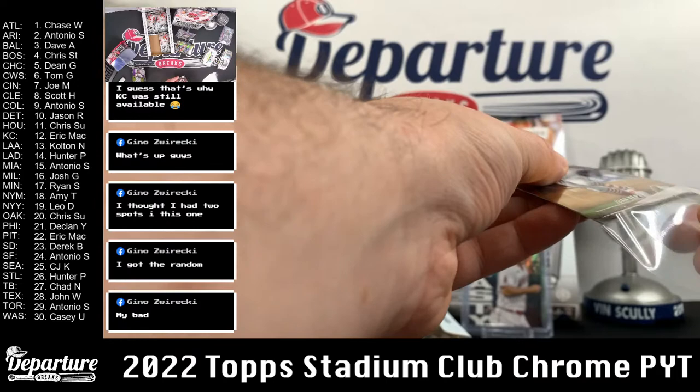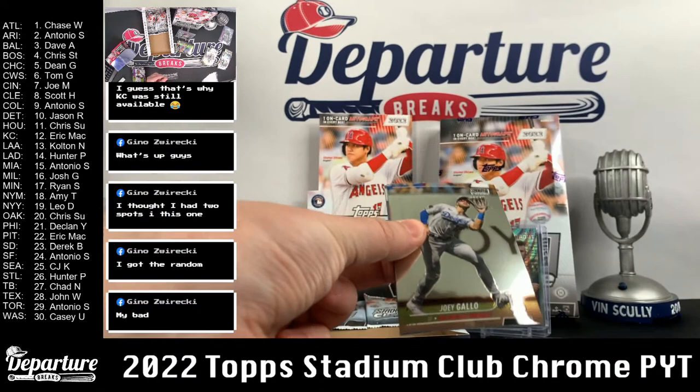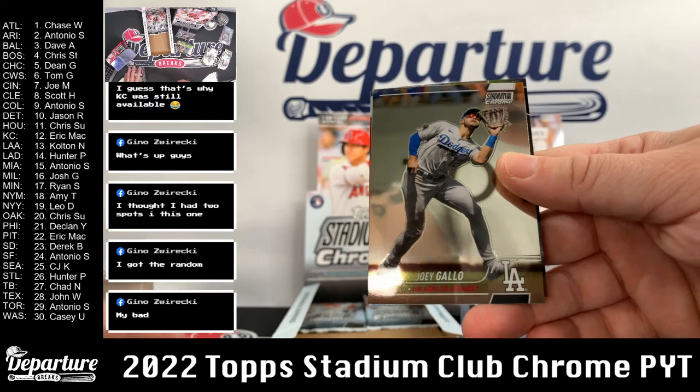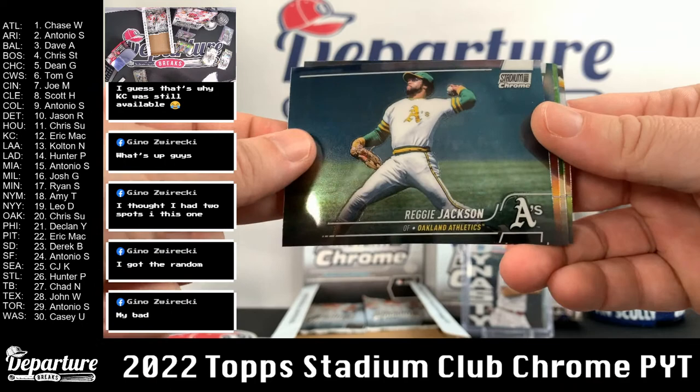Tomorrow, guys — I've got Pokemon set up for 4:30 with Cade. That is sold out, but you're more than welcome to tune in and watch, it'd be a good time. On the evening, we'll be doing more Stadium Club Chrome, probably just a two-box random. I don't think I'll throw up a Pick Your Team at the same time — we'll start to press the brakes a little bit and do a Pick Your Team on Monday, most likely. Here's Joey Gallo with the Dodgers. Reggie Jackson.